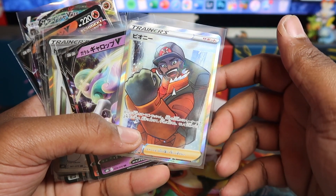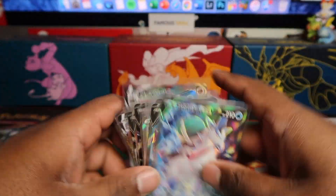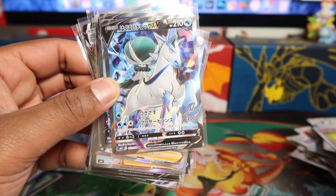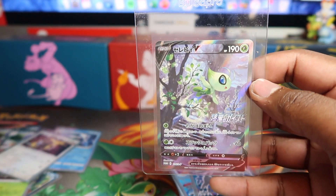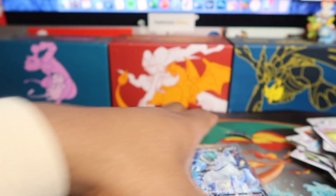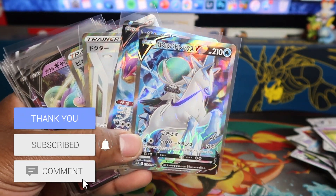Let's recap what we got! We got Peony full art, Doctor full art, Leopard full art — the first one was the Ice Rider Calyrex full art. Unfortunately not the alternative art — that is a beautiful card. I like the Ice Rider more than the Shadow Rider because I love the white horse with the blue details. The Shadow Rider V-Max alternative art is absolutely insane though. Jet Black has more of the cooler characters — would you want the Celebi promo from Jet Black or the Sanaconda from Silver Lance? Let me know in the comments, like and subscribe — I'll see you in the next one!